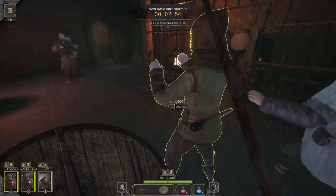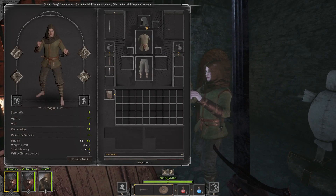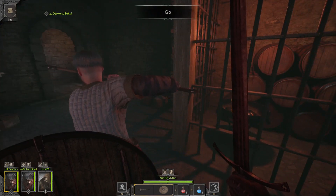Alright, hey guys, welcome back. Quick little tip tutorial. You can actually inspect your teammates and see what they have on them in terms of gear whenever you start the game by just pressing F on them.